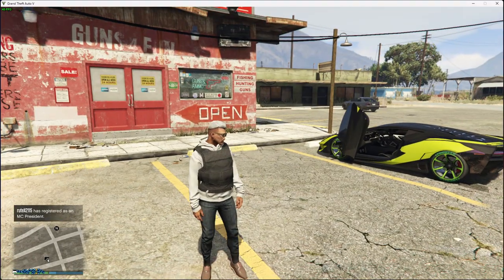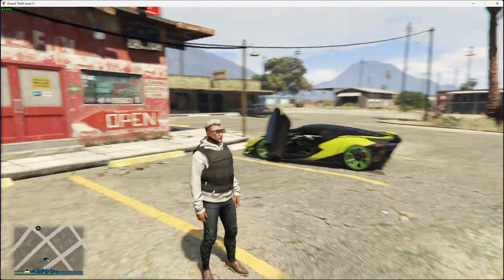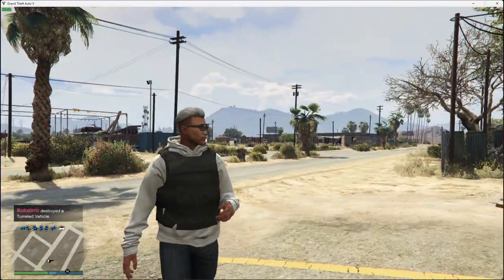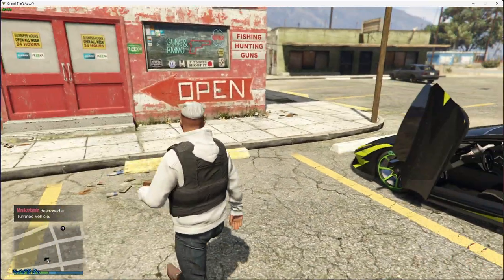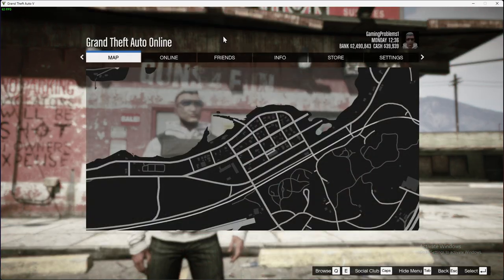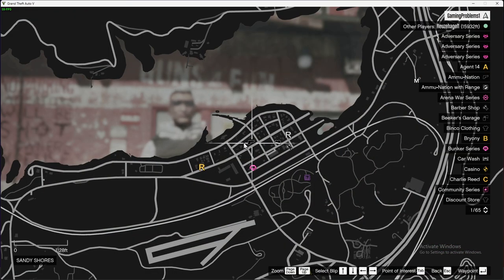Hey guys, in this video I will show you how you can show or equip armor or hoodie in GTA 5 Online super fast and easy. So without further ado, let's get started. First of all, go to the ammunition shop — you can locate them on the map where there will be a little gun icon.